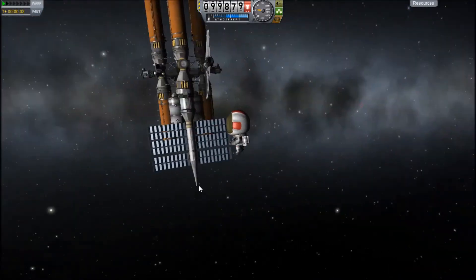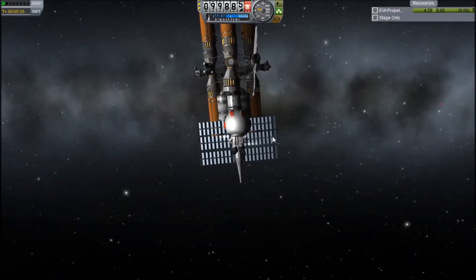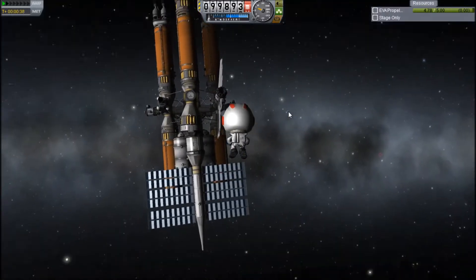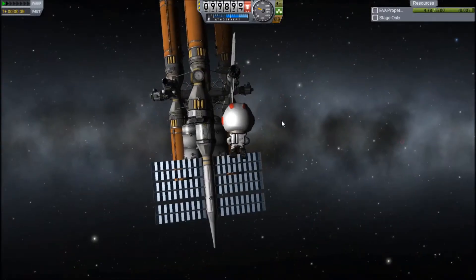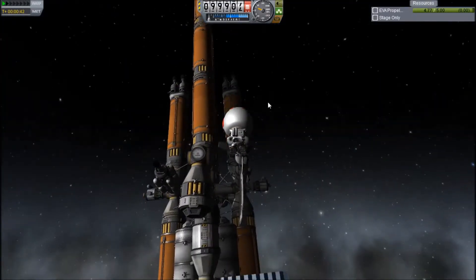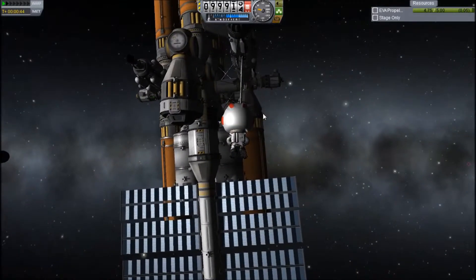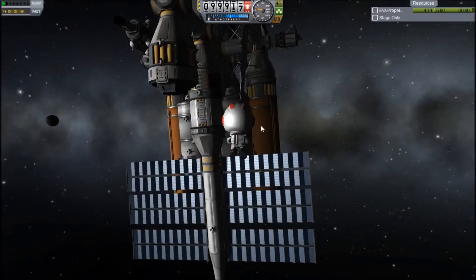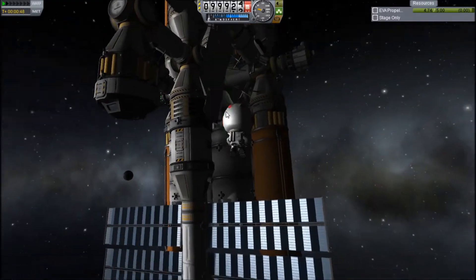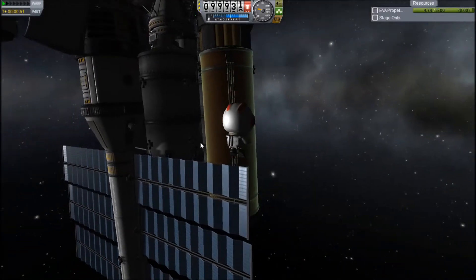If I can get Jeb to cooperate here. As of the most recent patch, it's actually possible — well, it's always been possible, but more so now — to run out of jetpack fuel. So I hope I don't run into that right now. This is the Voyagule. It is a variant of the Voyager that I showcased in my previous KSP video. As you can tell, it's actually quite a lot.